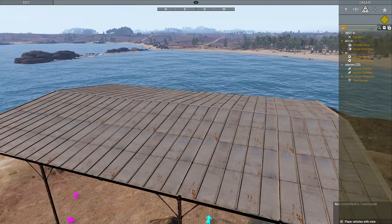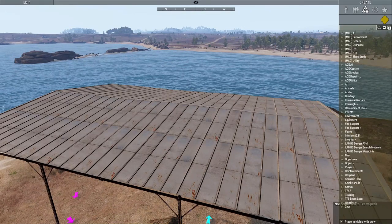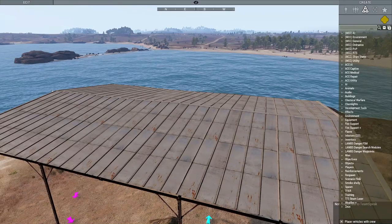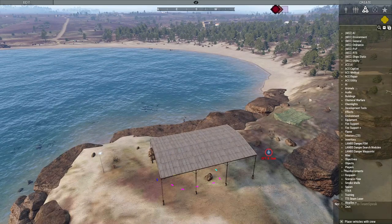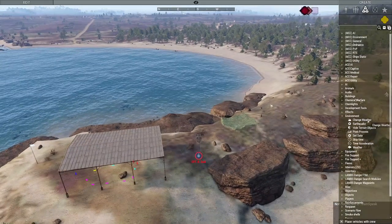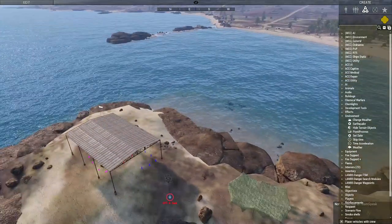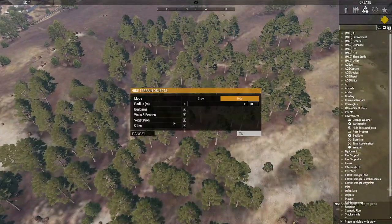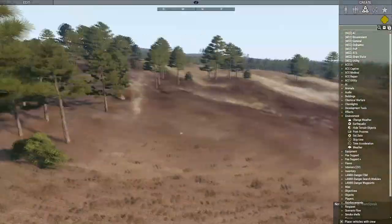Next topic: weather. This is the modules section where 99.99% of the cool stuff in Zeus lives. We've got a lot of ACE, MCC, Lambs, ZEI interiors, and more. For weather, we also have Weather Plus installed. Under environment, do not use the 'change weather' module — it's broken and will turn half the map white. You can make earthquakes happen and hide terrain objects live — choosing a radius and selecting what to hide, which lets you clear an entire area to spawn whatever you want in Zeus.